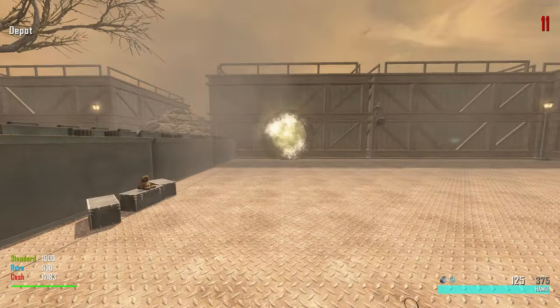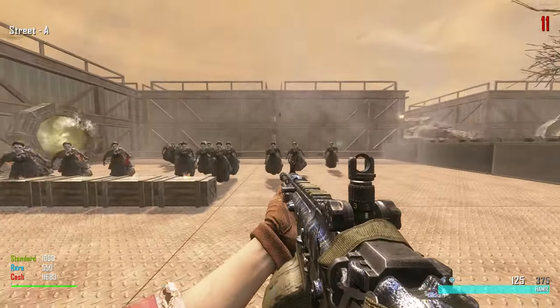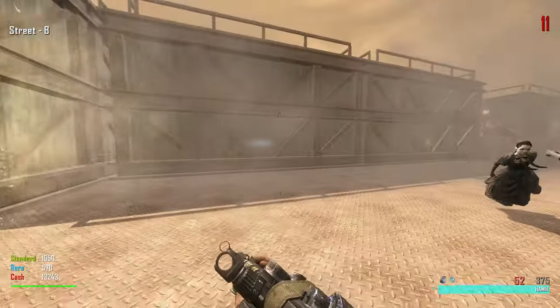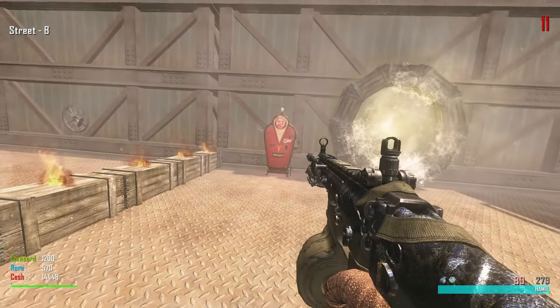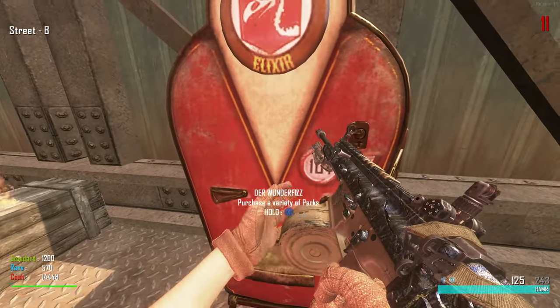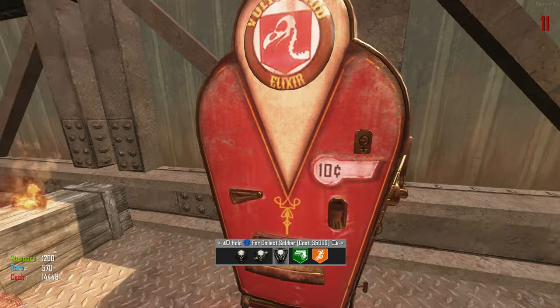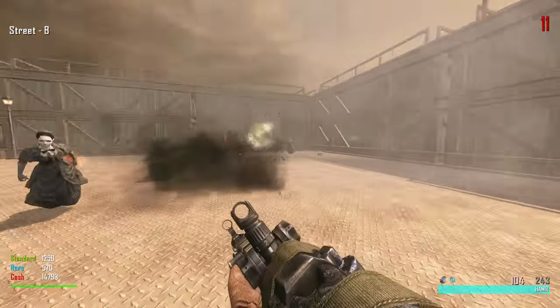I'll use the teleporter and come out on the other side where a ton of witches are spawning — these must be the actual witches for the round. We really need to upgrade our damage. We'll take the nuke — screw it — because I want to go over to the perks machine. Purchase variety of perks — let's see what's available.